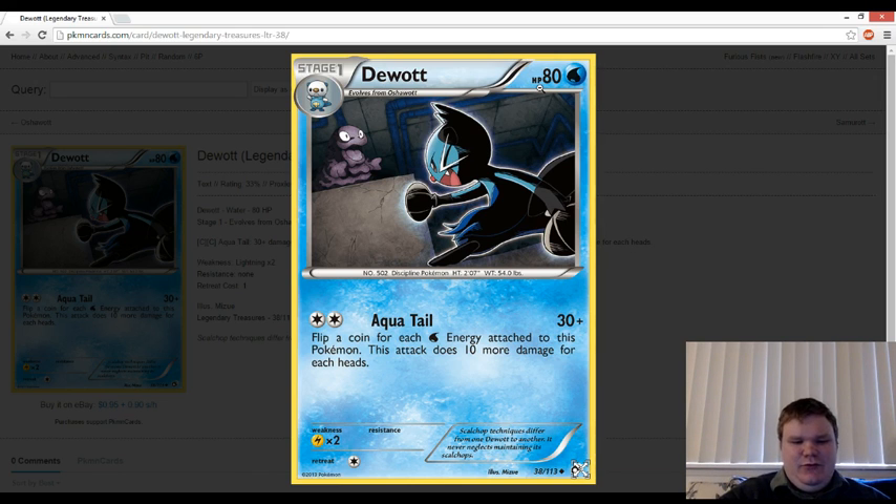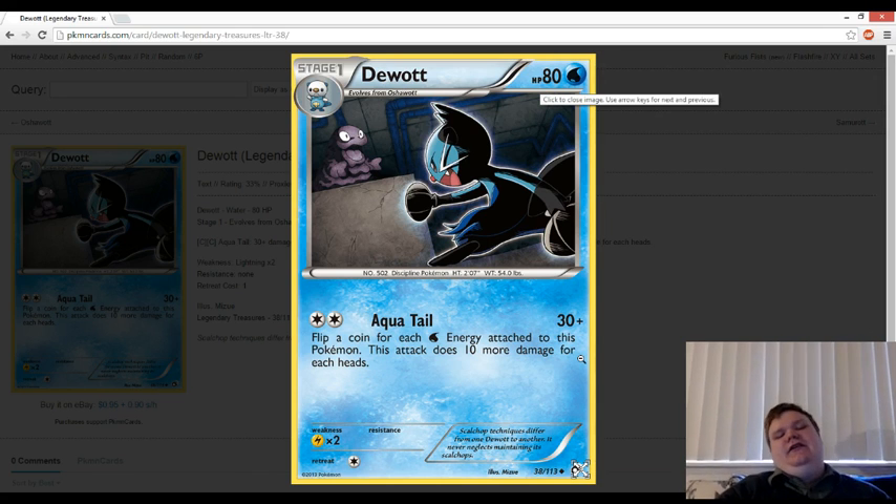80 HP, pretty reasonable for a Stage 1. Double Weakness to Electric — makes sense. Retreat Cost of 1 — makes sense. No Resistance. Aqua Tail, for 2 colorless energy or a Double Colorless Energy, as is currently legal in Standard. 30 damage, flip a coin for each Water Energy attached to this Pokémon — this attack does 10 more damage for each heads. Pretty standard.